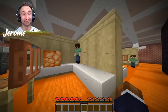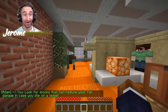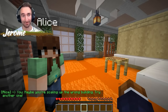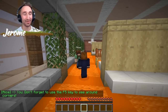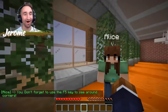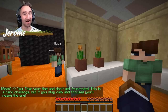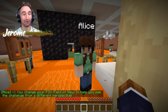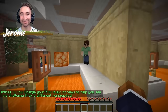Let's see if Adam and Alice have any good tips for us. Look for blocks that can reduce your fall damage in case you slip on a ledge. Alice said maybe you're scaling up the wrong building — try another one. Don't forget to use the F5 key to see around corners — you can actually use that in pretty much any game mode in Minecraft. Take your time and don't get frustrated; if you stay calm and focused, you'll reach the end. Alice also said change your FOV, field of vision, to help you see the challenge from a different perspective. Thanks for the advice, Adam and Alice.